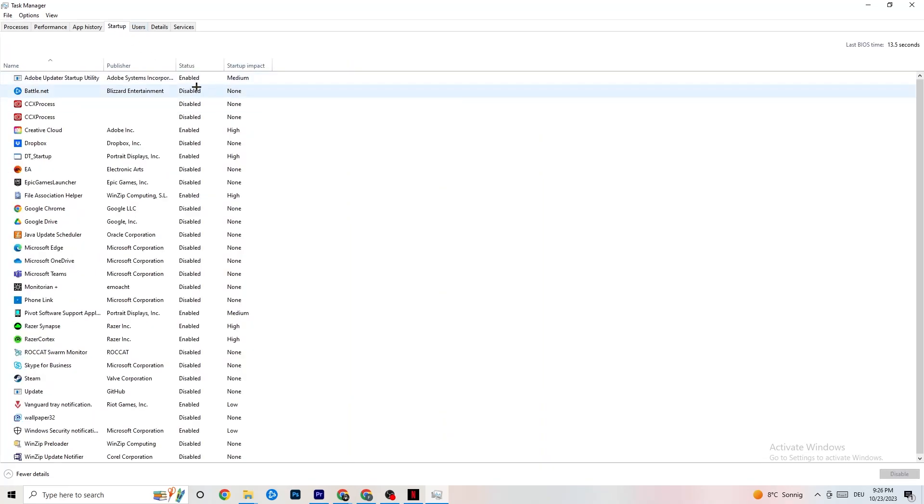Go to the Startup tab and you'll see applications that automatically start when you boot your PC. Simply disable every single one you don't need that's running in the background all the time — these will definitely cause your game to freeze or stutter. Just right-click and click Disable.